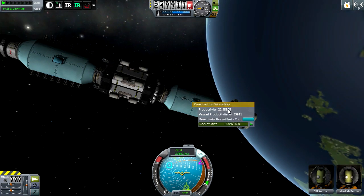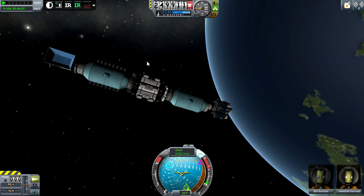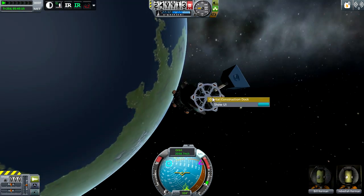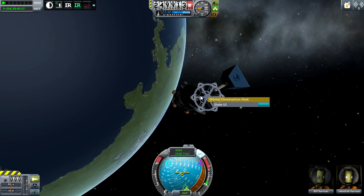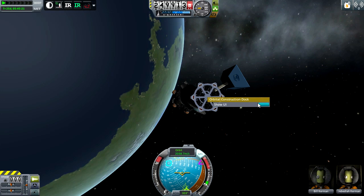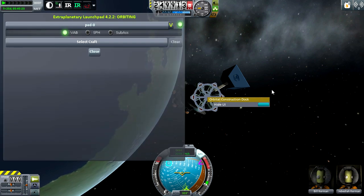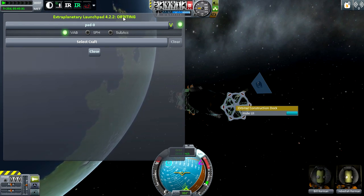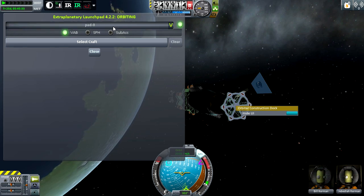I've set up this vessel to demonstrate what this mod does at its core. This part is the real heart of Extraplanetary Launchpads — the orbital construction dock. There are three parts similar to it: the launchpad 2 and the runway are the other two. When you show the UI, you get the mod and its version, what your status is, and also pad. Pad 0 is this one.